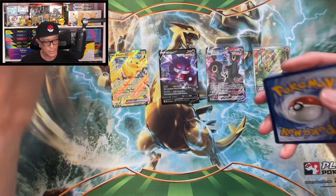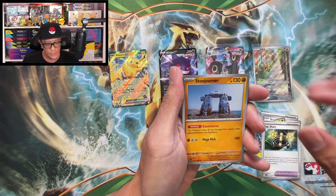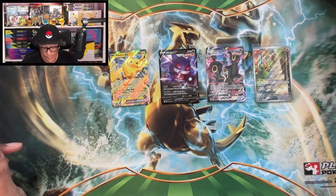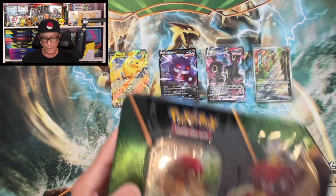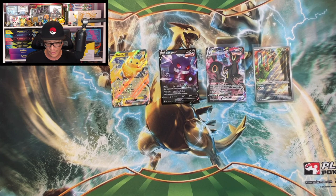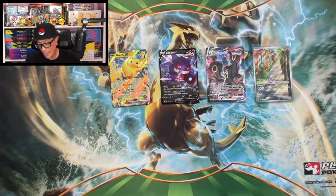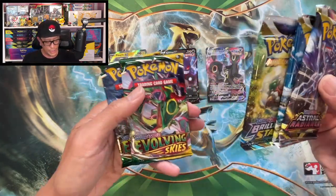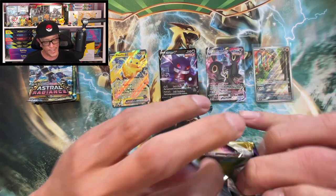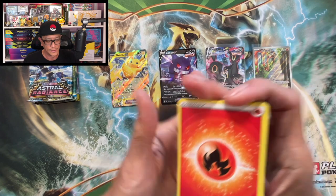We pulled a couple of hits from that tin — not too shabby! Decidueye tin now — five more packs, and hopefully Evolving Skies is in there. There's the black star promo. I can see it already: Evolving Skies and Astral Radiance — two Evolving Skies packs! Two shots at that Umbreon alt art! This could be it!